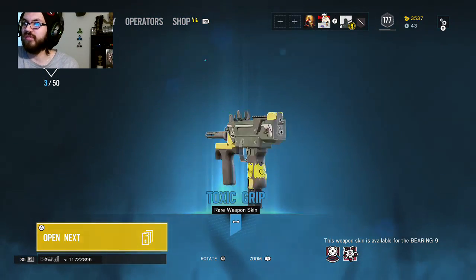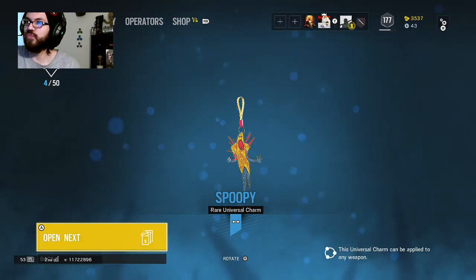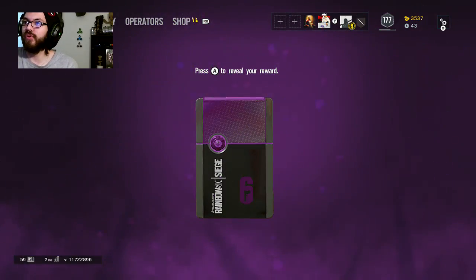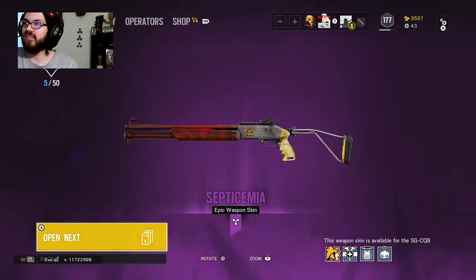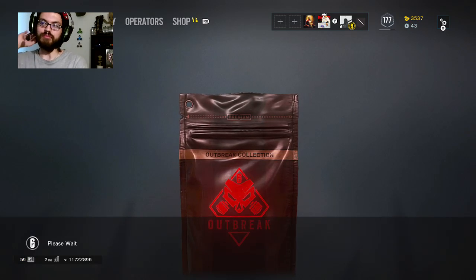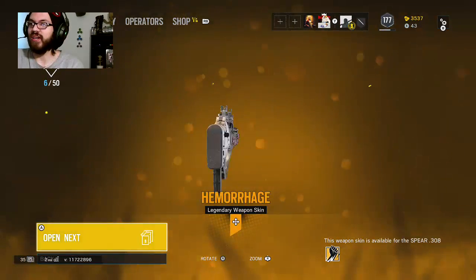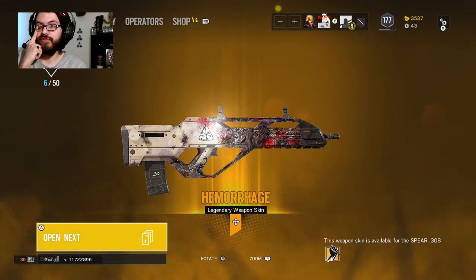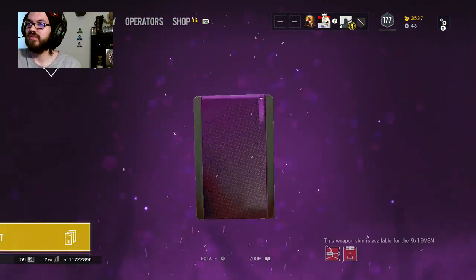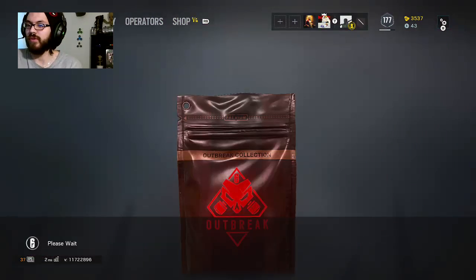Yeah, that ain't nice — toxic grip for Hibana. I'm so angry at Mike because he sent me a Snapchat one day for 200 megabytes and was like 'oh I hate you so much.' I used to be at like 60 to 40 megabytes per second and then I moved. A legendary — what is it? Ash? Oh, I got hemorrhage for Finka. I like that a lot. Oh, a purple!